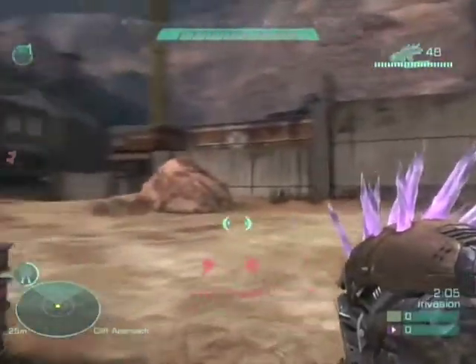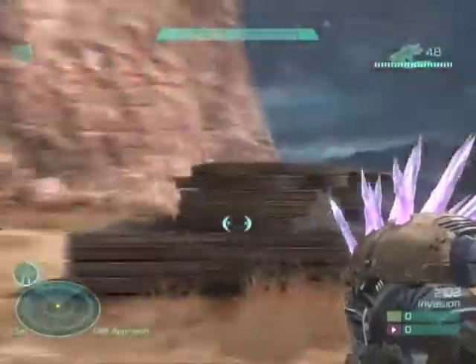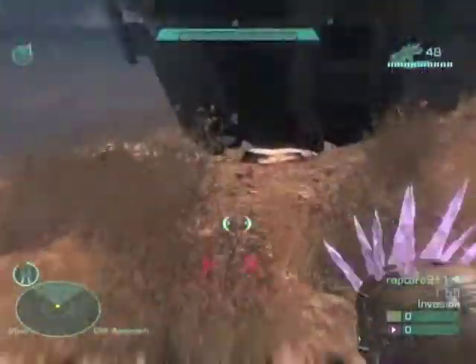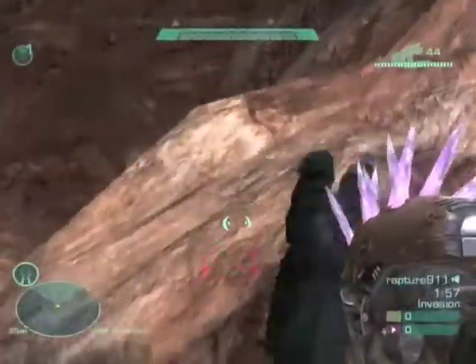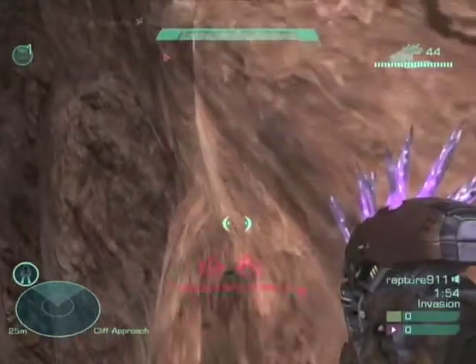Hello, this is BungieWord and today we're showing you a new hiding spot on Boneyard. It's basically in the back of the map near the elite spawn, near this bunch of stacked plates. You just pretty much jump down here and you can walk around a little bit.